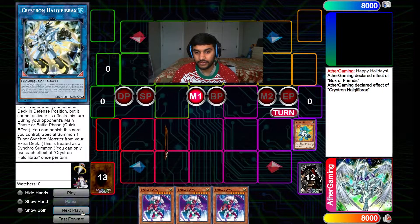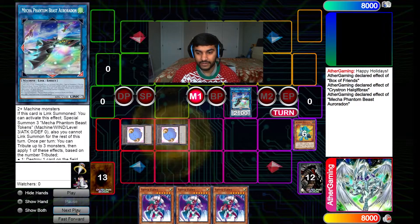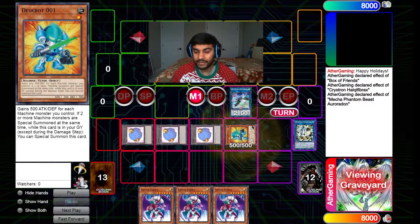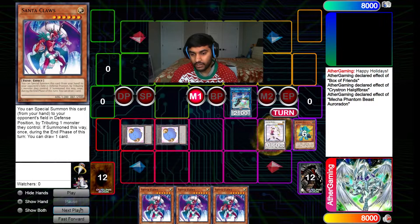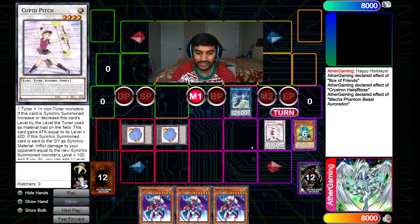From here we turn these guys into Mecha Phantom Beast Auroradon, which summons our three tokens. This fires off Deskbot's effect. If you've been on the channel when we used to do Infernoble combos, you know what's coming — but instead of Infernoble, we're going to showcase a card that finally hit our channel: Cubit Pitch. Whether or not this card sees meta play in the near future remains to be seen, but right now I feel like it's pretty overpowered.